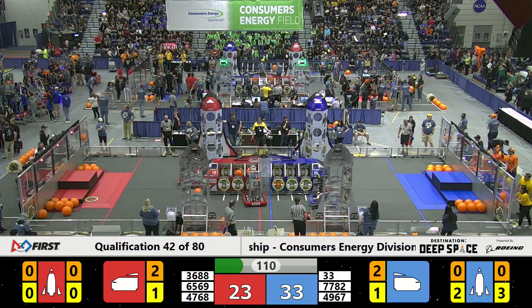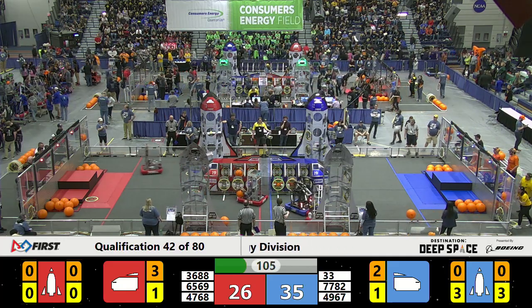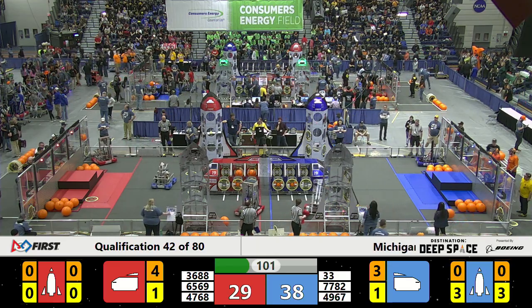And that one team trying to get their third hatch panel attached to the rocket — they score for the Blue Alliance. And Killer Bees is doing the same, getting a piece of cargo inside of the cargo ship.